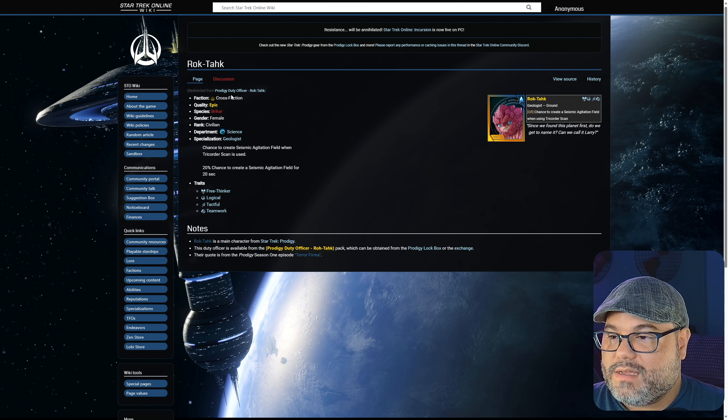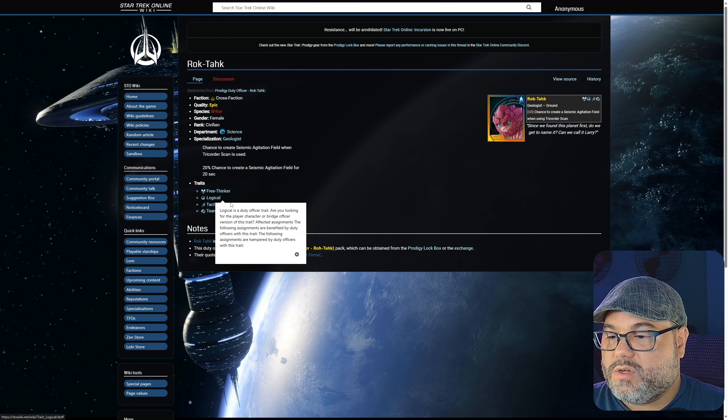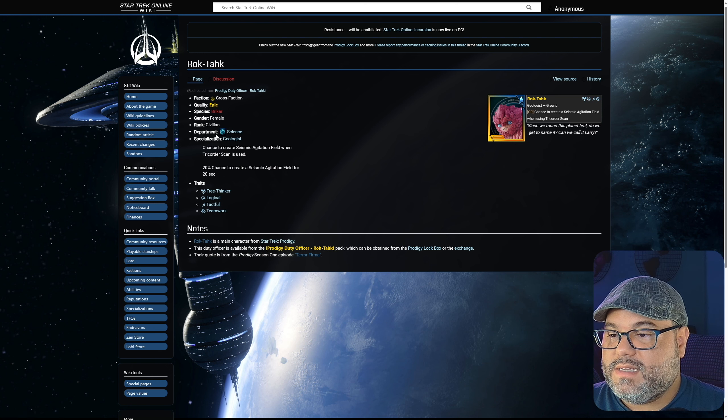Next here we have Roktok. Roktok gives you a 10% chance to create a Seismic Agitation Field for 20 seconds when Tricorder Scan is used. The traits are free thinker, logical, tactful, and teamwork. His department is science, specialization geologist. One of my favorite characters from the show for sure.